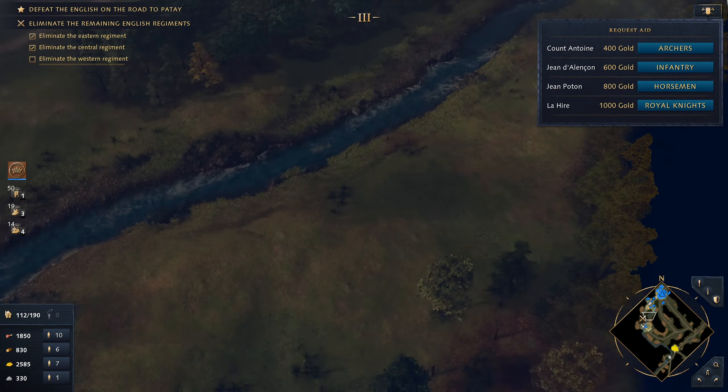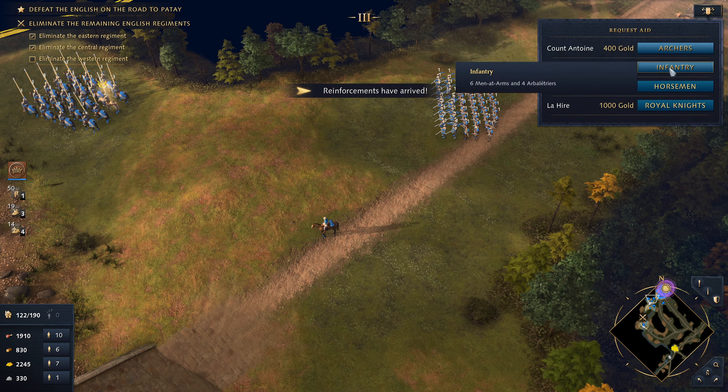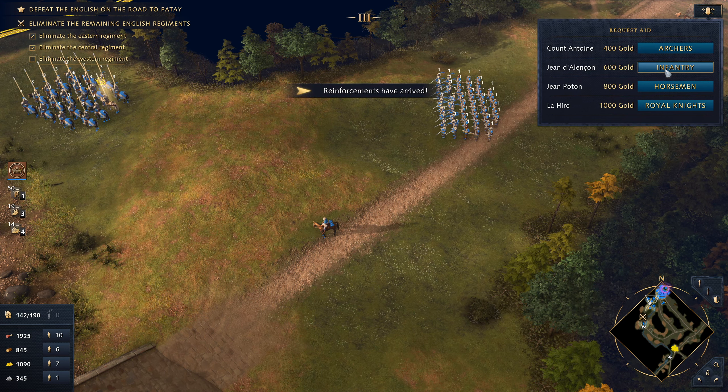Knowing their composition, we can decide what troops we need. Let's get some archers and infantry. We could do some upgrades but I'm not sure it's necessary at this point. They have mangonels and a bunch of archers. I think we have a good position for a trap — but maybe we should reorganize our troops a little bit first.